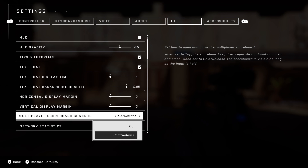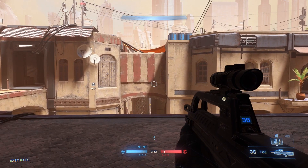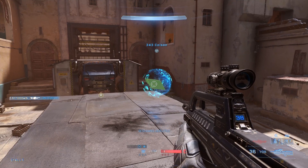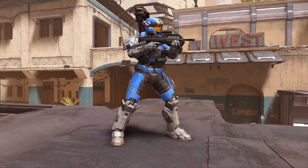After that, your bot or teammate needs to die so you can get the revive prompt. Before we revive them, we're going to go into Machinima mode by pressing up on the D-pad and X or Reload at the same time, and that'll put us into a nice free camera mode.